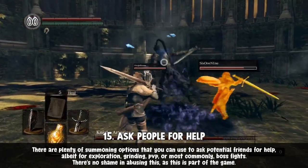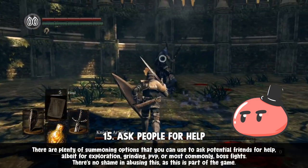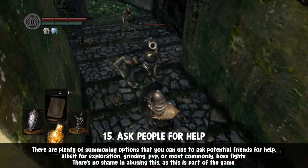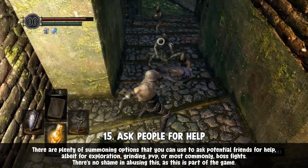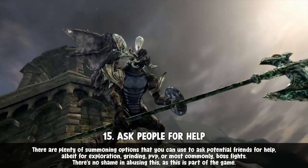Don't be afraid to summon friends for help. In fact, one of the first few boss battles you'll encounter is too hard for new players. Luckily, there should be a summoning option right outside that specific boss battle. Just a quick hint — it's the one on the rooftop.